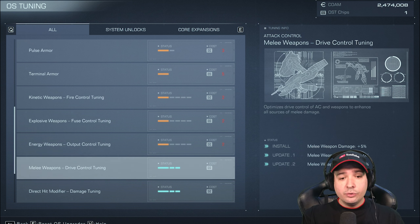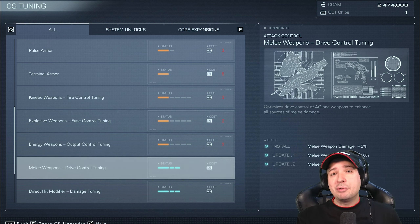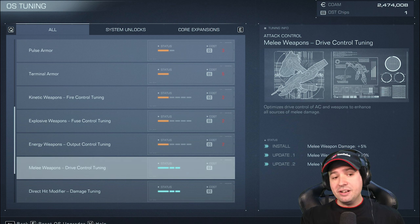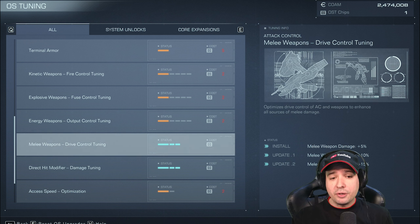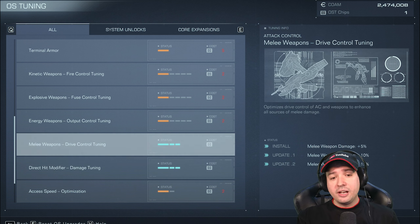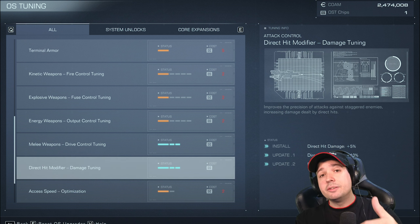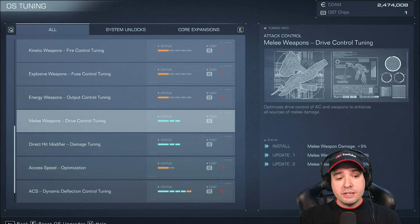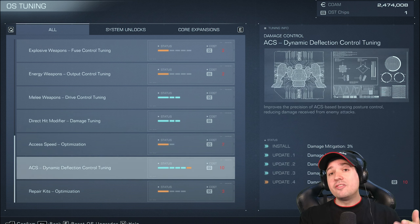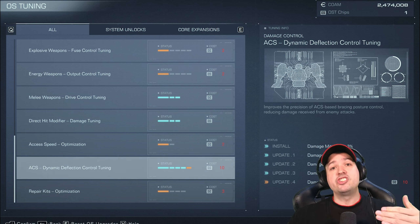The next thing to go for is the melee weapons drive control tuning, giving you 15% more melee weapon damage. After that, put two points into the direct hit modifier, then fill up the remaining three points split between melee and direct hit. The direct hit modifier gives another 15% damage boost against staggered opponents — which you'll be doing a lot — so combined that's 30% more damage. Any leftover points should go into ACS dynamic deflection control tuning for damage mitigation.